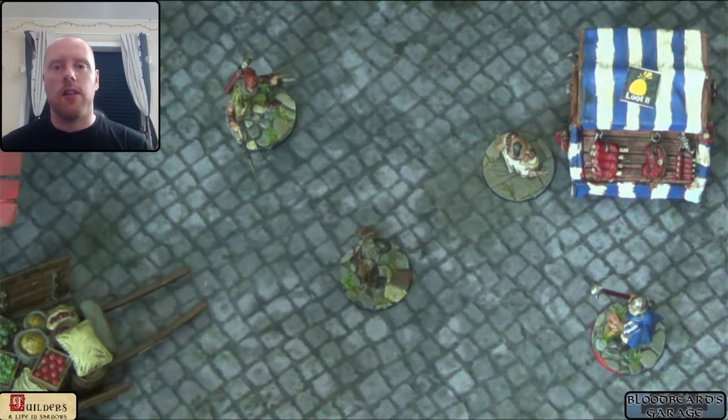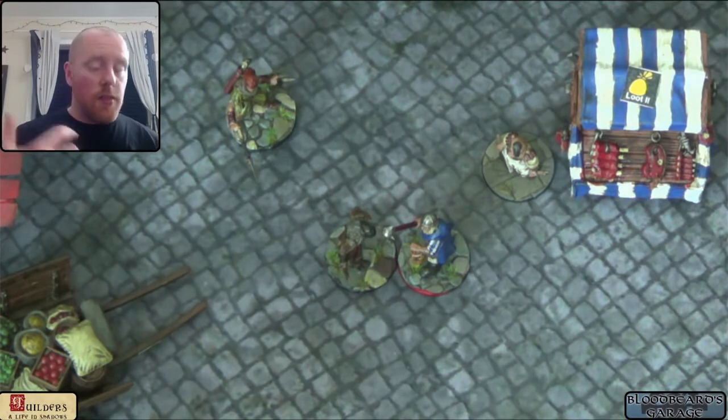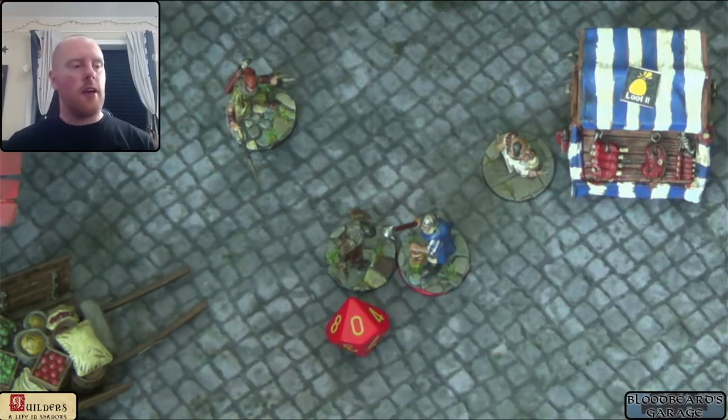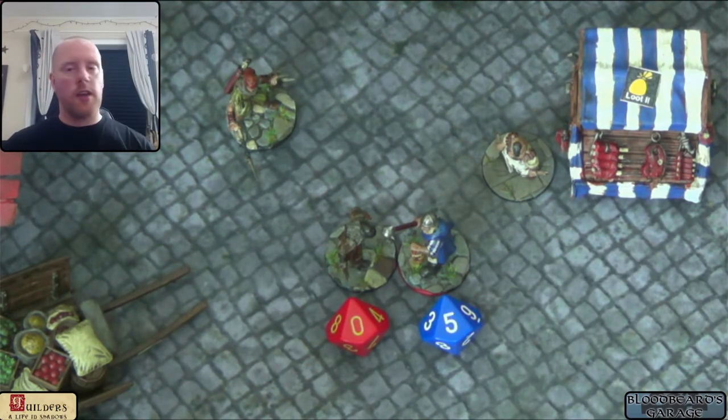Tests in Guilders Alive in Shadows are one of two kinds. There is the Opposed Test, where both players roll a d10 each, add their stats and any modifiers from equipment, to see who rolls highest. A guard in a fight would be an example of an Opposed Test. One player rolls a d10 for the thief, adding their fight stat. The guard rolls a d10 as well, adding their fight stat and any equipment modifiers. Highest wins; a draw is a stalemate.